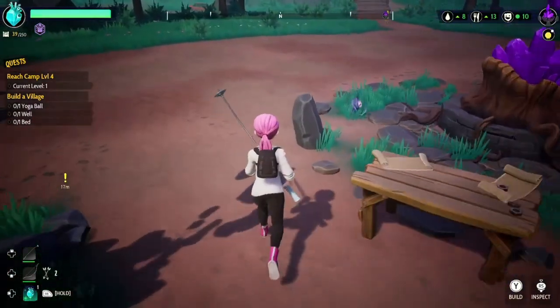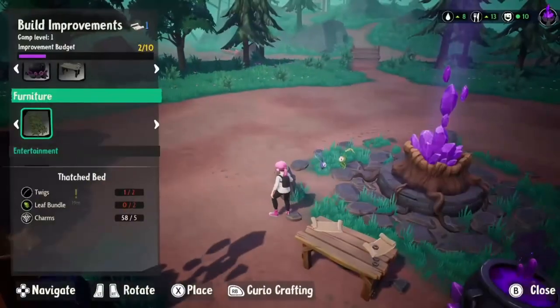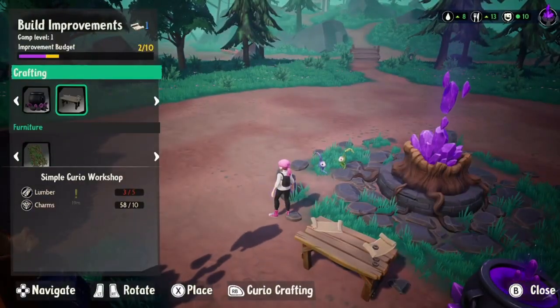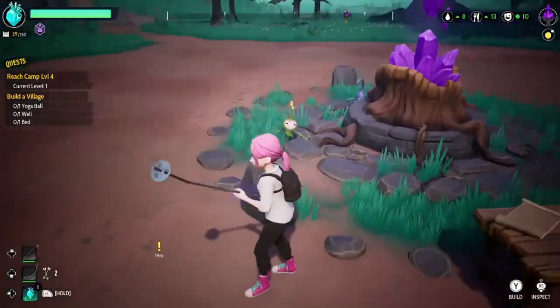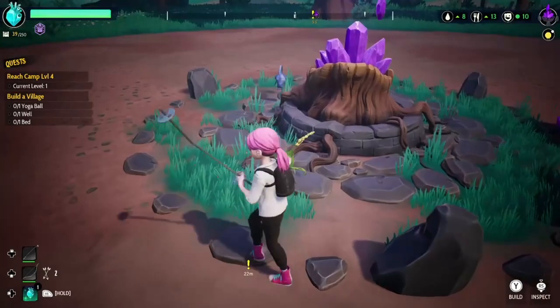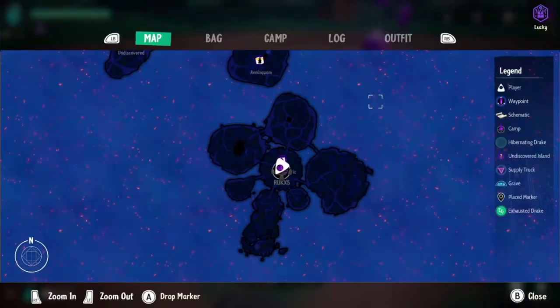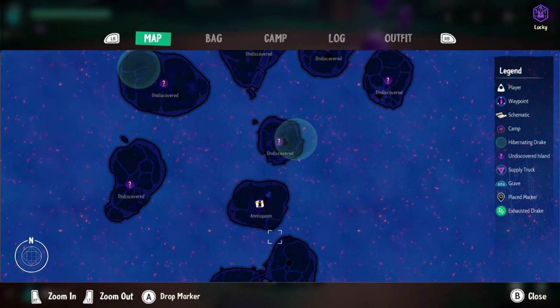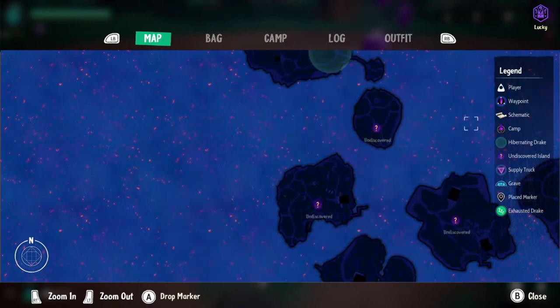First we're gonna go through leveling up the camp because in order to build the village we need this stuff, but we can't actually craft it because we're not high enough level and we don't have them unlocked yet, so we definitely need to level them up. The way you level up your village is by collecting more of these guys. If you go into your map, these yellow circles after you've interacted with the lighthouse - these yellow circles are your extra drakes, so you can unlock your extra drakes there.